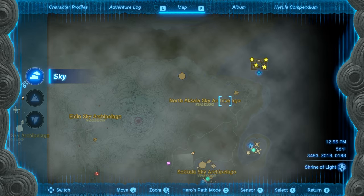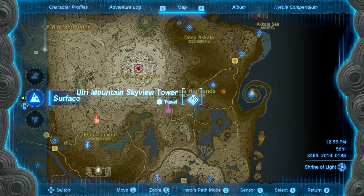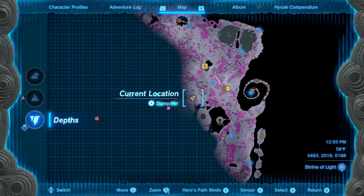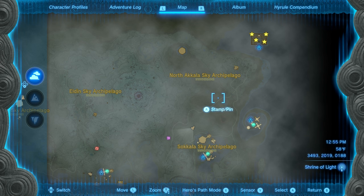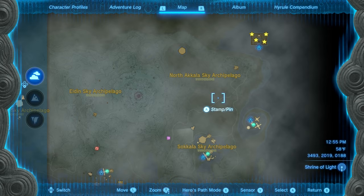For this particular Labyrinth, we're going to be starting on the surface at the Ulri Mountain Sky View Tower in Akala Highlands. Once we launch into the air, we're going to do a bit of island hopping in order to reach the Labyrinth. We're going to be using a lot of paraglider and a Zonai flying machine, so make sure you come stocked with about four full batteries, or a lot of Zonai charges to refill your batteries.